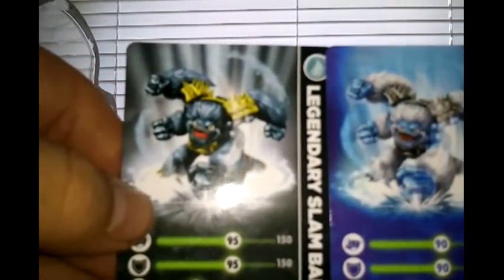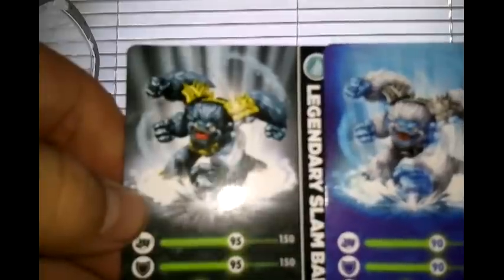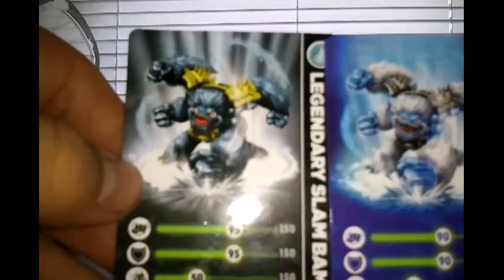Comparing his Legendary card with his normal card, Slam Bam's Legendary stats are 95 power, 95 defense, 50 speed, and 40 luck. His original card has 90 attack and 90 defense — so both are 5 up on attack and defense — while speed and luck stay the same at 50 and 40. He's got a little bit more attack and defense in Legendary form, which is kind of cool. There's Legendary Slam Bam — one of the bigger characters, which is kind of cool.